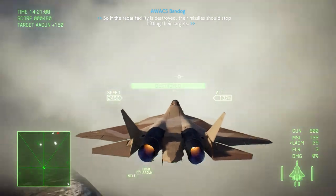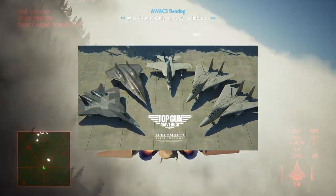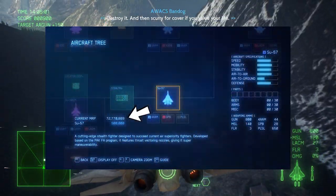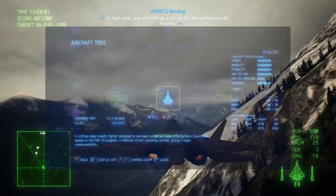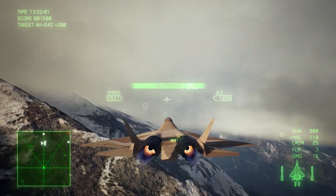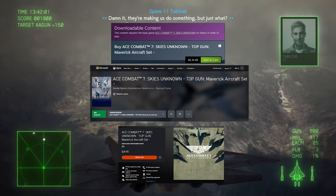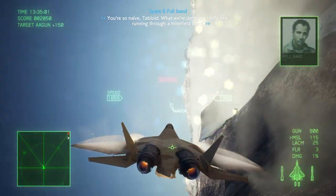Another big difference is the way you obtain them. The 5th Gen Fighter is part of the Ace Combat 7 Sky's Unknown Top Gun Maverick Aircraft Set DLC, while the Su-57 is already part of the base game. You can unlock the Su-57 by collecting in-game credits to purchase aircraft from the aircraft tree — it costs 900,000 MRP in-game. Whereas the 5th Gen Fighter, being part of the Top Gun DLC, may cost up to $30, depending on the country, time of purchase, and whether it is on sale.